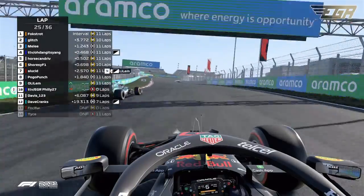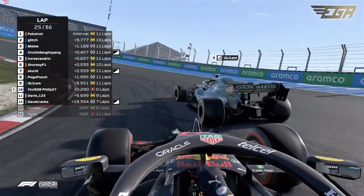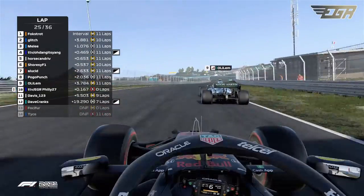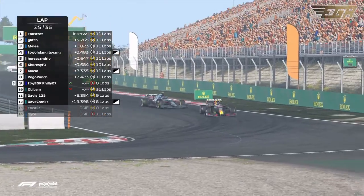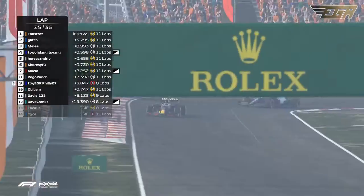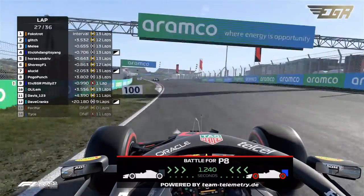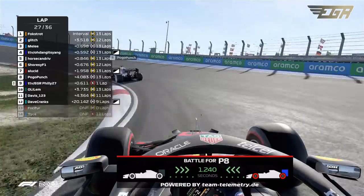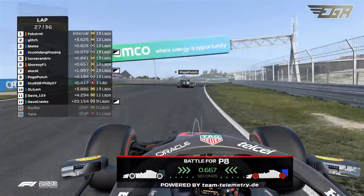He just falls into that P10 spot. We'll see how fast these soft compound tires are for the rest of this race — he's got a lot of fighting to do to bring himself back into the fight for the lead. 116 — that is almost as fast as some of these guys qualified. He is burning right now trying to make his way back up the field.